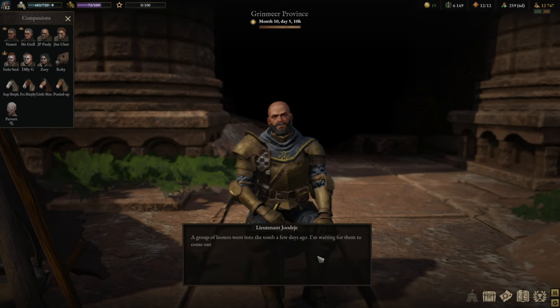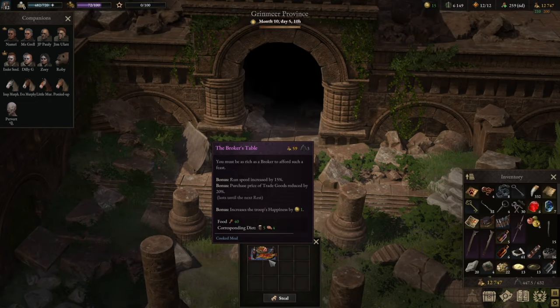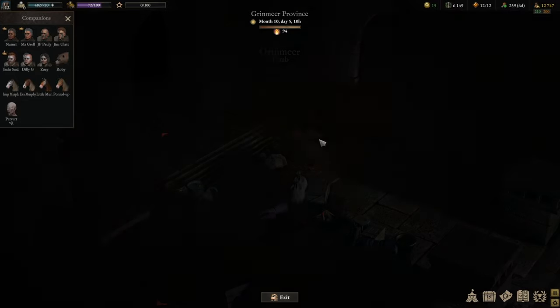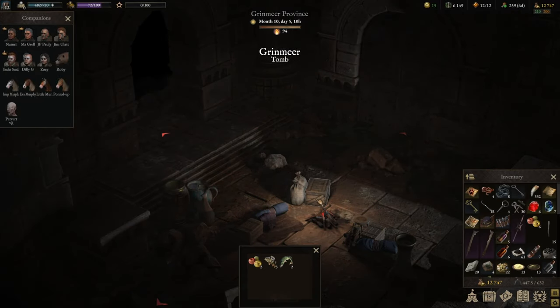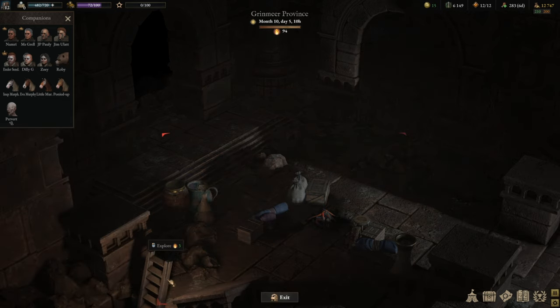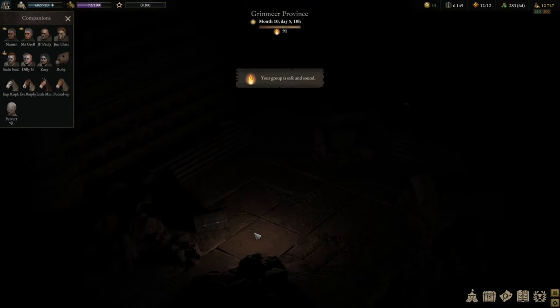A group of looters went into the tomb a few days ago. I'm waiting for them to come out so I can arrest them. Nice — run speed increased, trade goods reduced. Fantastic. Unfortunately that would mean stealing, and I don't want to be wanted at this point. Let's start exploring and go down.